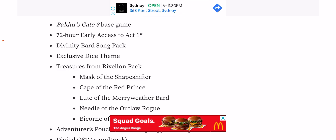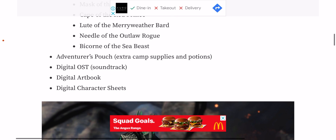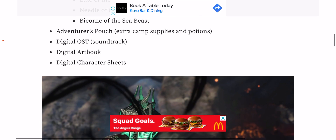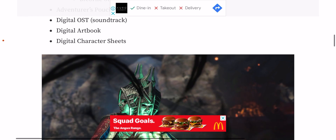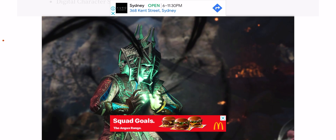The Divinity Bard Song Pack and exclusive dice roll treasures from Rebellion include the Mask of the Shapeshifter, the Cape of the Red Prince — my man Red Prince from Divinity Original Sin, I loved him — Loot of the Merryweather Bard, Needle of the Outlaw Rogue, and the Beacon of the Sea Beast. Also the Adventurous Pouch with extra camp supplies and potions, a digital OST, digital art book, and digital character sheets.